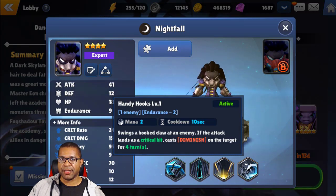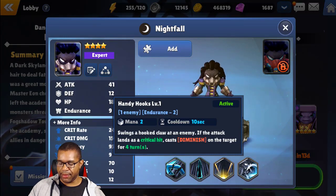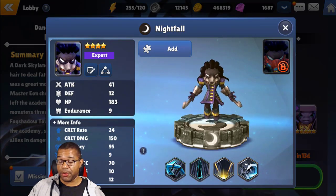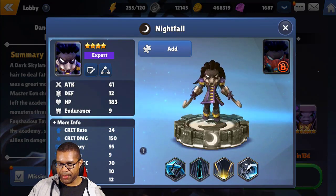For those that don't know, Diminish is essentially a DoT that does damage based on the amount of attack you have. So we're going to be stacking a fair amount of attack on this unit so we can get a little bit more value out of it.